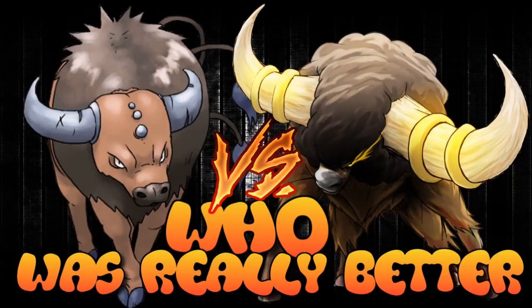Welcome to an episode of 'Who Was Really Better.' This week we are looking at the cow Pokémon — not Miltank, we'll save that for later. We have two horned beasts: the first being Tauros from generation one, the undisputed OU king from generation one and the 'nut king' of generation six, versus Bouffalant, a Pokémon introduced in generation five with quite a different niche.